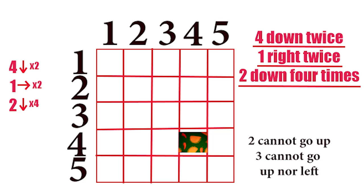The 1 through 5 levers match up in a grid pattern. Some of these don't work — for example, 2 cannot go up, and 3 cannot go up, and it cannot go to the left. So the key for this is going to be: 4 down twice, 1 right twice, and 2 down 4 times.